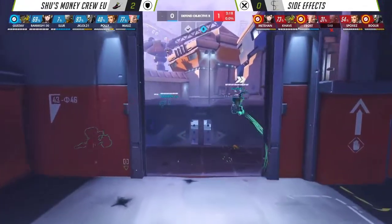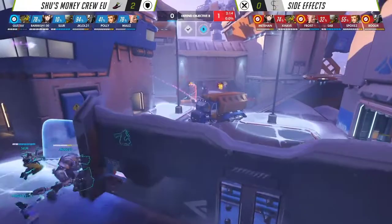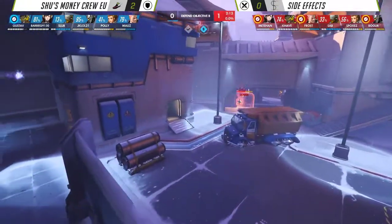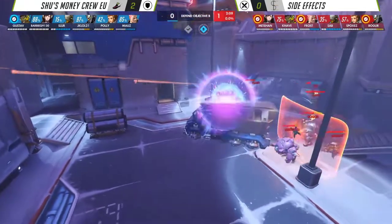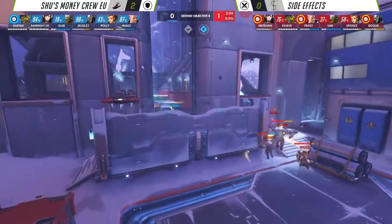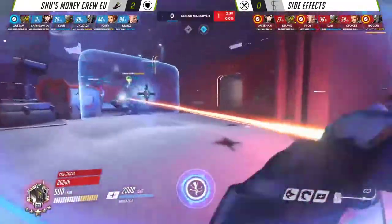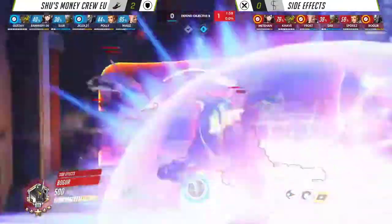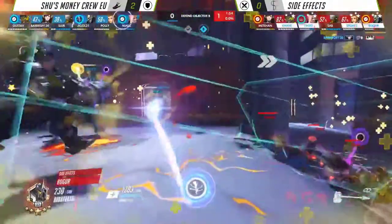That is so unfortunate for Shu's Money Crew — look at all that was invested by Side Effects, and they still didn't even give up a single tick. Look at all those ultimates. It's kind of sad for them. We're going to have a party though here on this next fight for sure. There's a ton going to be invested here. Frost has that combo available with Mete — the Graviton Surge, Self-Destruct. SMC, not really anything beyond — they have to go for the big play here.